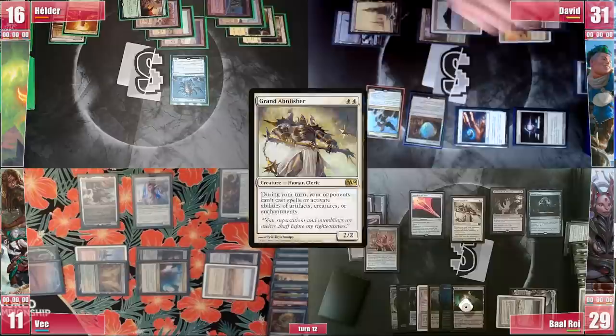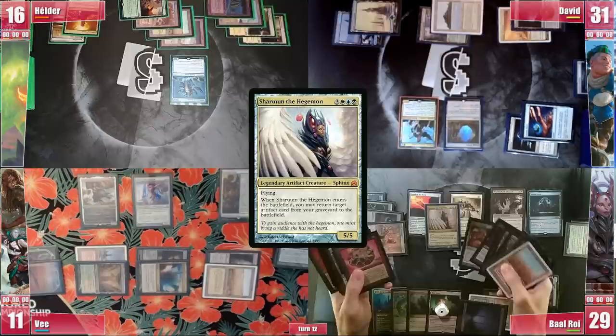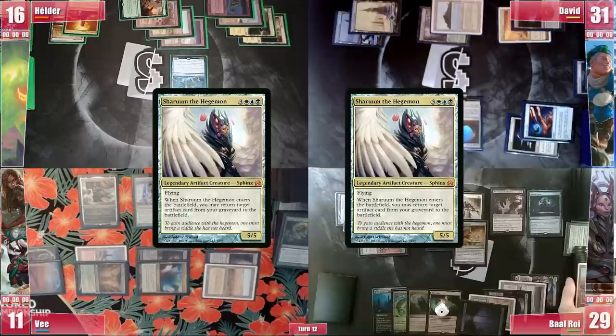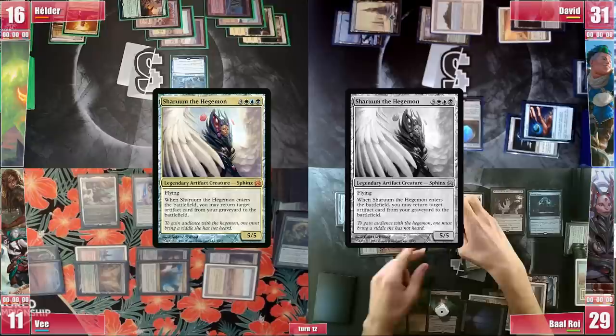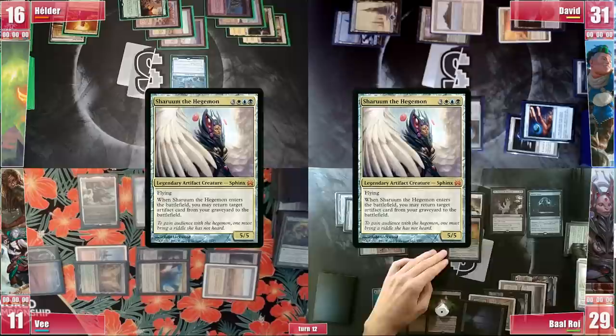Abolisher resolves and Baal proceeds to cast his commander, Sharoom the Egamon. It enters and triggers to return an artifact from his graveyard to the battlefield, and he returns Sculpting Steel, which enters as a copy of Sharoom. Due to the Legend Rule, Baal has to choose one Sharoom to keep and put the other in the graveyard as a state-based action, which happens before players receive priority and therefore before triggers are put on the stack. He chooses to keep the Sculpting Steel Sharoom and puts the original in his graveyard, so when the new Sphinx's trigger is put on the stack he can target the original and return it to play, repeating the process. Due to the Meat Hook Massacre, each time this loop occurs his opponents lose one life until death does them part.